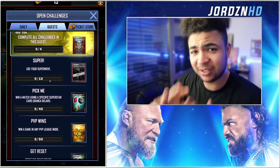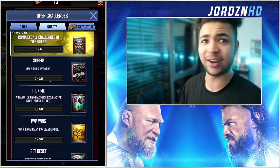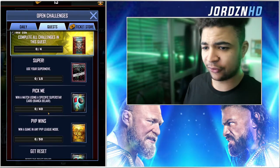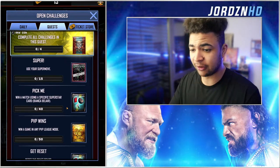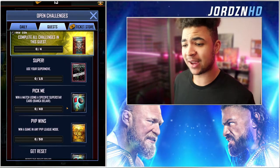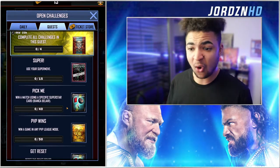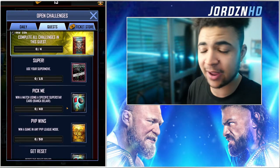You need to use the Supermove 15 times — not that hard. Just play PvP, you'll charge up quickly and can use it quickly. Do Royal Rumble for that. When matching a specific Superstar card, a Bianca Belair, get two of each of these, which are ingredients for the Fusions or the Hot Rods. 40 games using Bianca Belair cards — just fill your female Royal Rumble deck up with Bianca Belair cards and use them repeatedly. I'll either pick some cards off the board to grind Bianca Belair, or just put one main Bianca Belair card in my Royal Rumble deck and try to win as many games as I can with that.